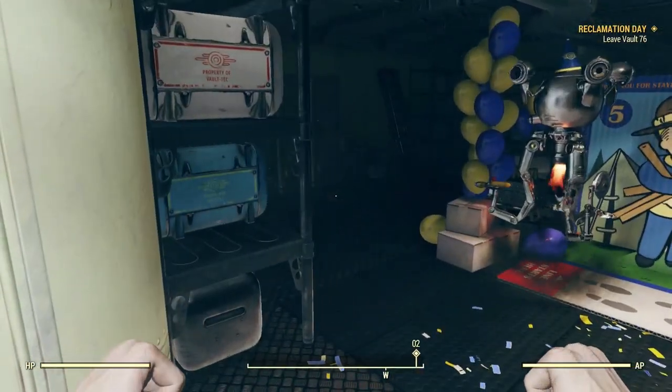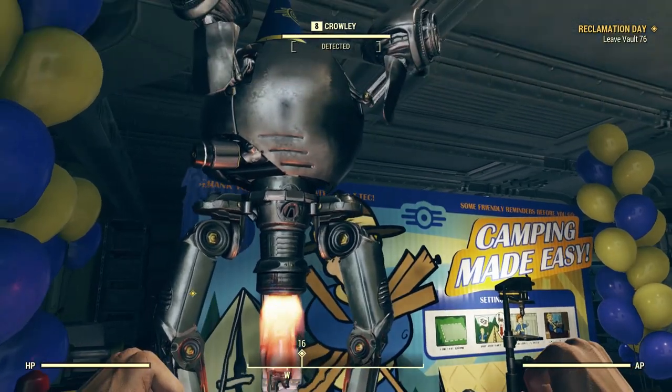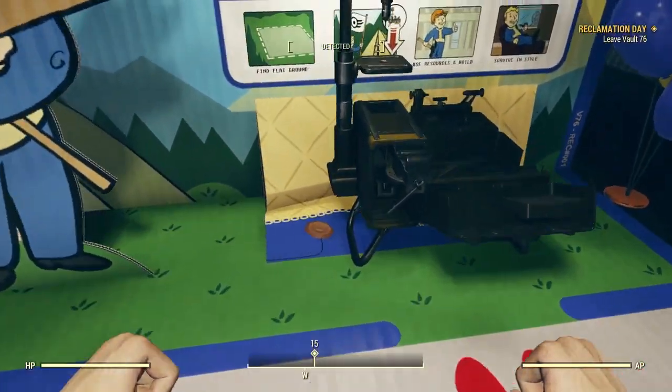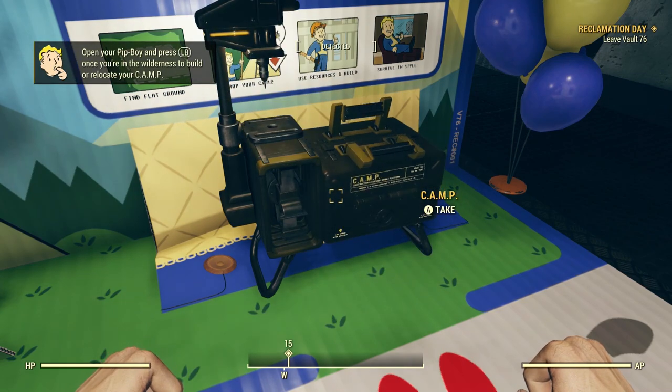The CAMP, or the Construction and Assembly Mobile Platform, is your traveling home base and it allows you to stake a claim in Appalachia. You pick up your very own CAMP when leaving Vault 76 from the CAMP display. It's some sort of little kit thing which presumably has everything you need to get set up.